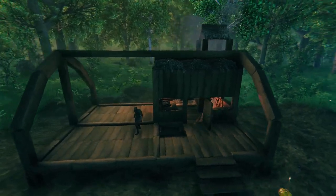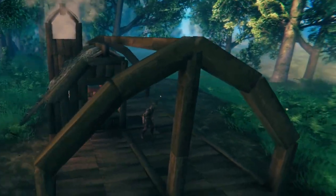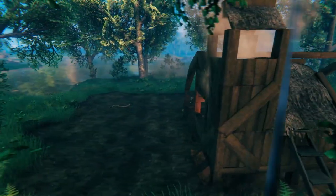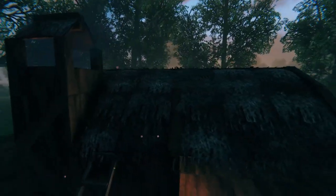Now that the frame for the roof is on, we can lay the roof on. I'm going to put the new roof on before I get rid of the old roof, just to keep the crafting table in one piece in case I need to repair anything. And now with the roof on, it should look something like this.